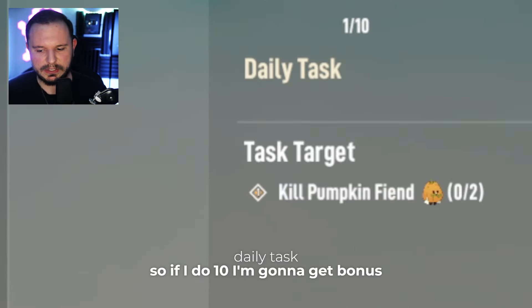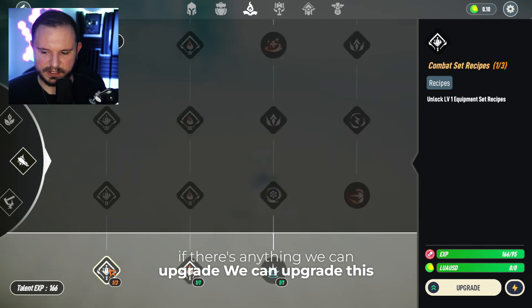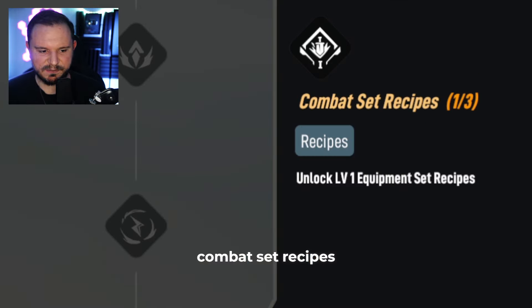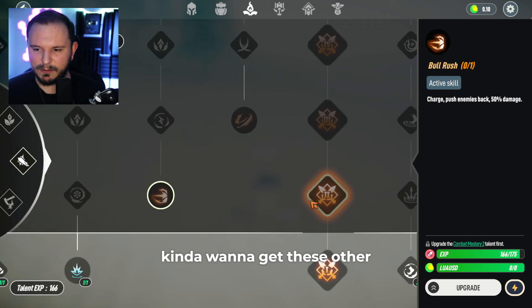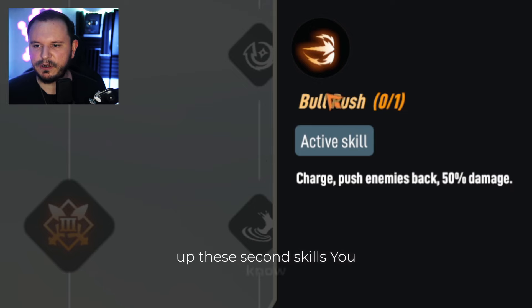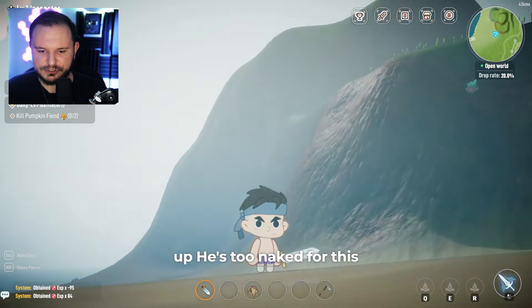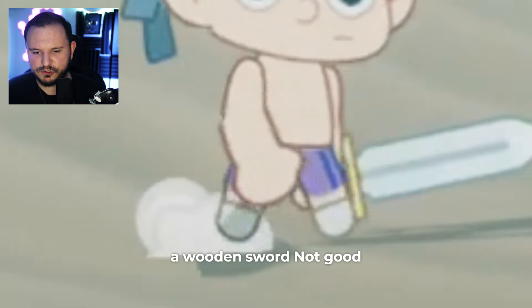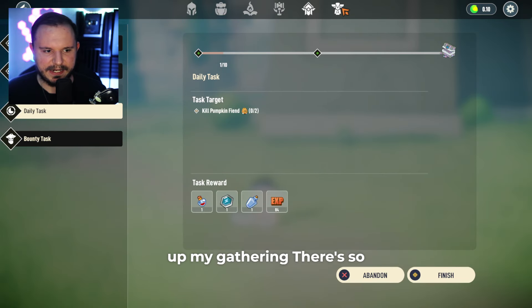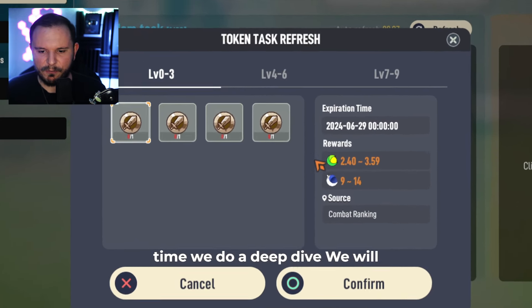If I do 10 daily tasks, I'm going to get bonus experience. We did get some experience here. Let's see if there's anything we can upgrade — combat set recipes, not a bad idea. But I want to get combat mastery too so I can level up these second skills. I want this bull rush — that's what we're going to work on. We need our guy to level up. He's too naked for this, not powerful enough, fighting with a wooden sword. I want to level up my gathering. There's so many things I need to do before going to the token tasks.